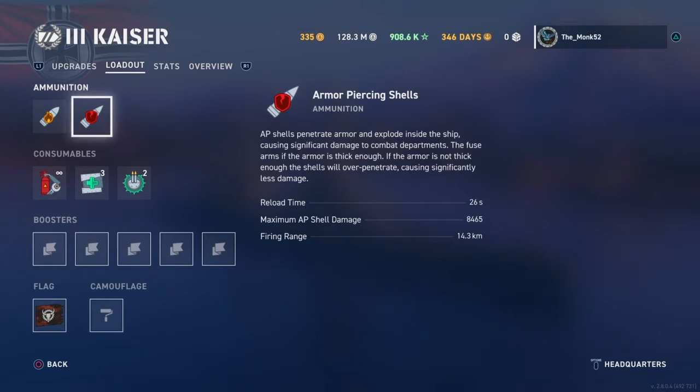Moving on to armor piercing. Armor piercing is very different — if used correctly, it can yield the highest damage, and if used poorly, it can yield nothing. It's quite complicated and could easily fill a whole video, but it's definitely worth using. AP shells have one of five different results. As the description says: AP shells penetrate armor and explode inside the ship, causing significant damage. The fuse arms if the armor is thick enough; if not, the shells will over-penetrate, causing significantly less damage.